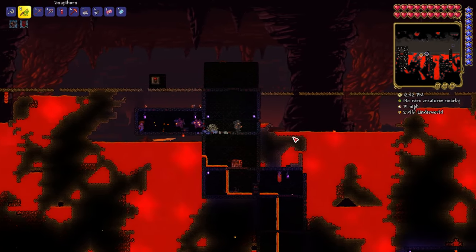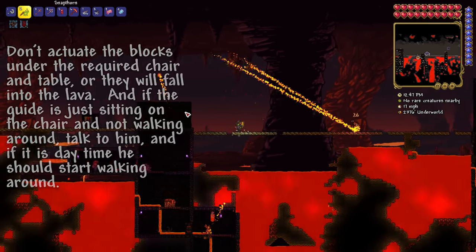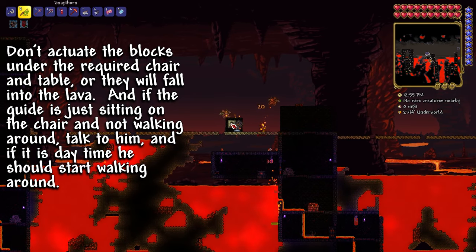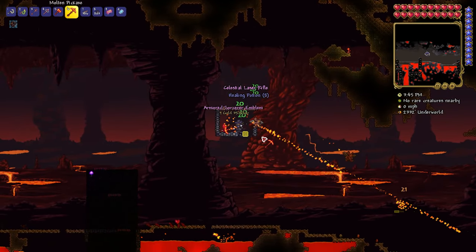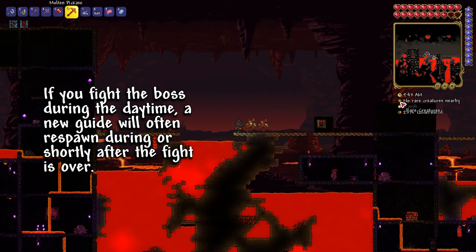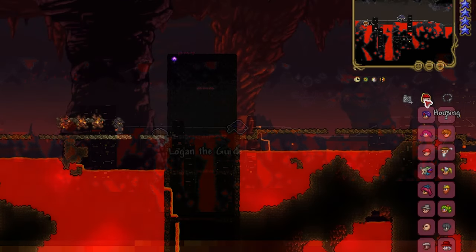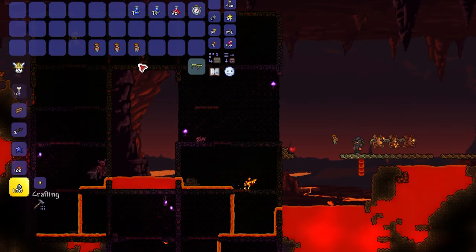The other way to summon the Wall of Flesh is to let your guide get killed while in the lava in the underworld. This is most easily done by making a house for him in the underworld above some lava, and placing actuators on the floor and wiring them to a switch. Then just flick the switch and watch him fall to his doom, summoning the boss when he eventually perishes. Both methods can only be used if there is a guide currently living in your world, so if you're planning on farming the boss, start the fight shortly before morning as NPCs do not respawn during the night. Be sure to check your map or NPC housing menu to make sure you have a living guide before tossing any more dolls into the lava.